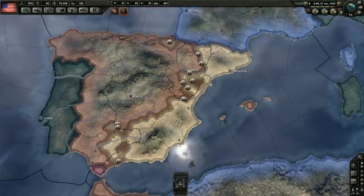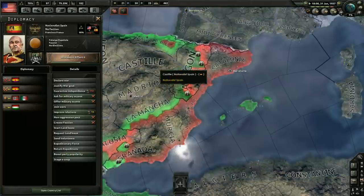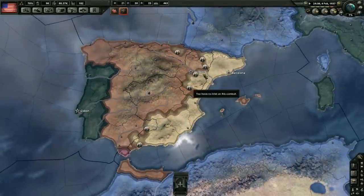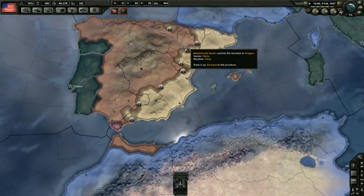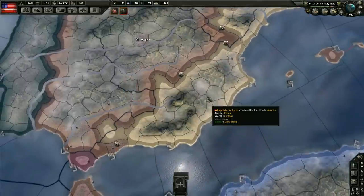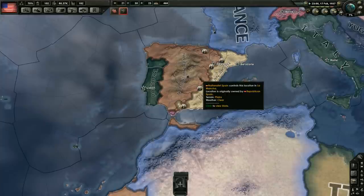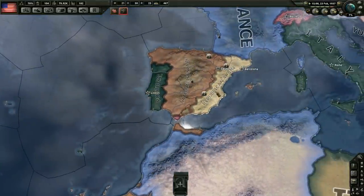Yeah, not doing too well at all. I wonder who sent them support — looks like Germany and Italy, as per usual, and the Soviet Union. Pretty much everybody who usually supports them does. I wonder how many troops they're currently getting. But yeah, it's not looking very well — we're probably going to see another Nationalist Spain here. Not that it really matters; they very rarely actually join the wars. But sometimes they do, which is always a lot of fun when you see them actually get involved in World War II.